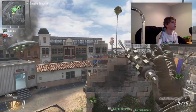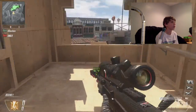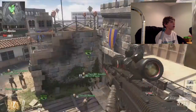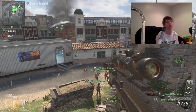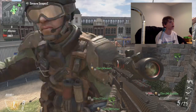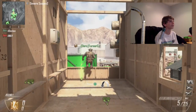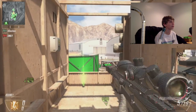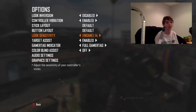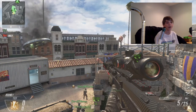I do have shock charges in my setup — I'll put one down. First I'm going to show you how to shock charge cancel. First thing: put your sensitivity to 14 for trick shotting so you can spin faster.